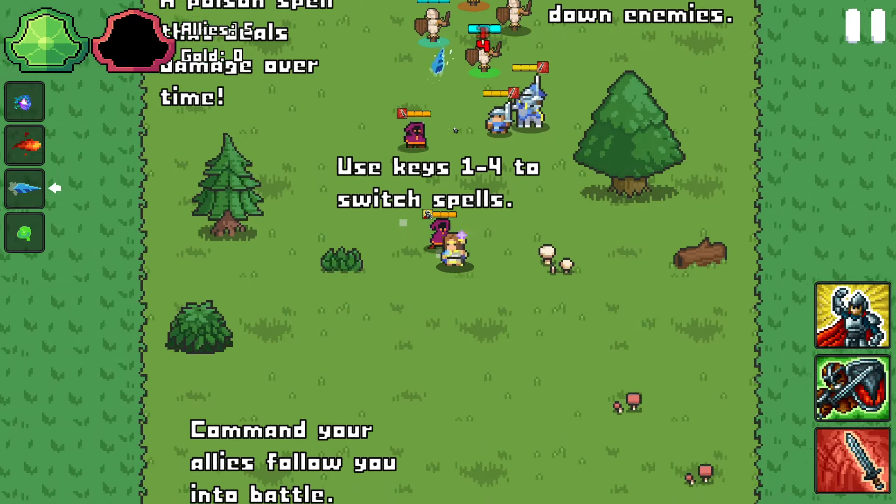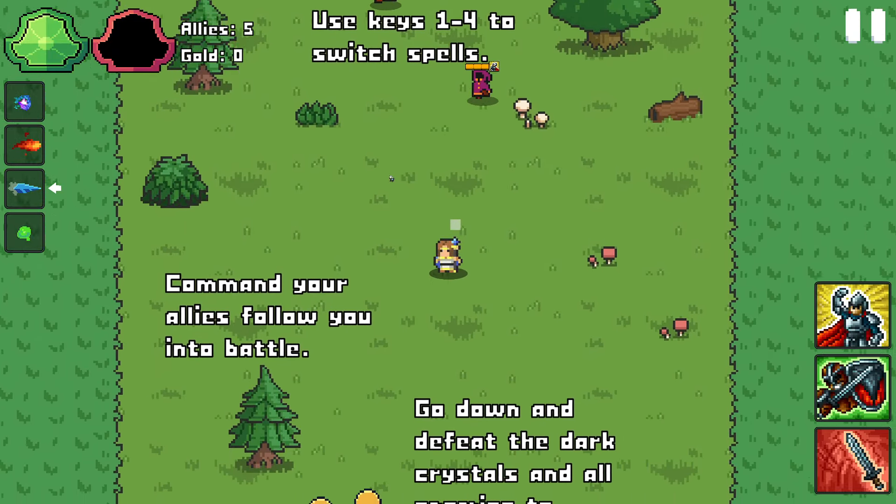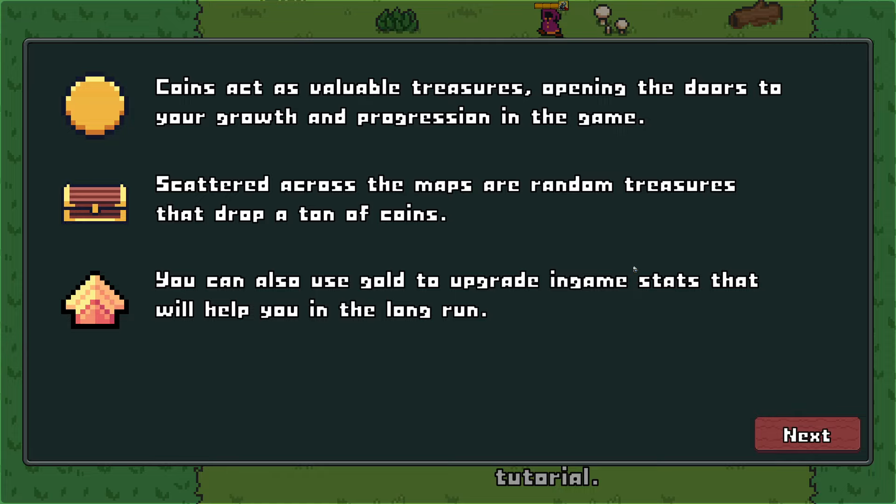Can I hurt them? No? Good. Coins act as valuable treasure opening the doors to your growth and progression in the game. To get across the map, random treasures drop a ton of coins.